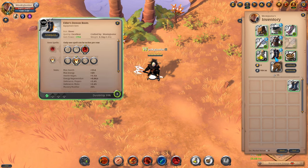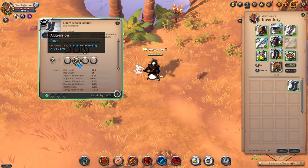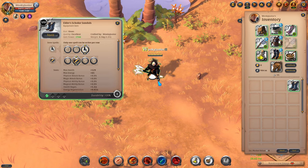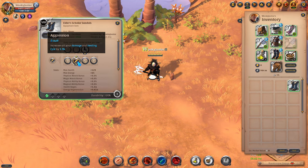For alternatives, specifically for PvE, if you don't like the Demon Boots, you can go with the Scholar's Sandals and choose the third ability and second passive. This will give you more movement speed and energy regeneration, which is what I use mainly for PvE dungeons.